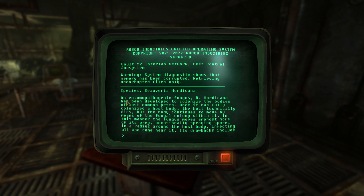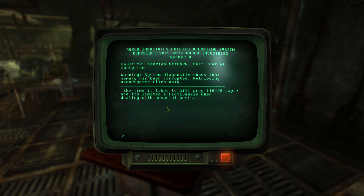Species Blavaria mordicana — an entomopathogenic fungus. B. mordicana has been developed to colonize the bodies of most common pests. Once it has fully colonized the host body, the host technically dies, but the body continues to move by means of the fungal colony within it. And then they made a whole game about that. In this manner, the fungus moves amongst more of its prey, occasionally spraying spores in a radius around the host's body, infecting all who come near it. Its drawbacks include the time it takes to kill prey — 10 to 20 days — and its limited effectiveness when dealing with unsocial pests.